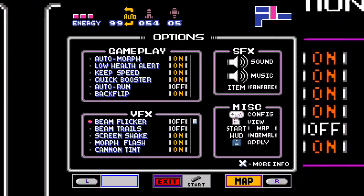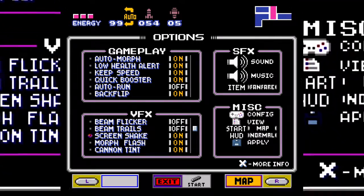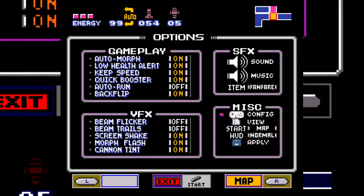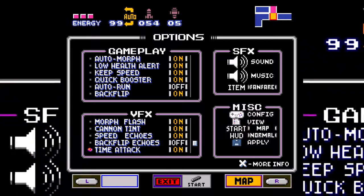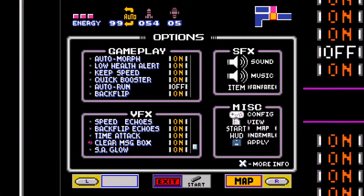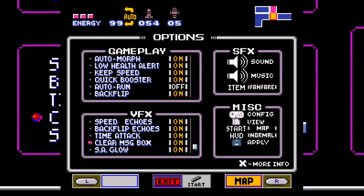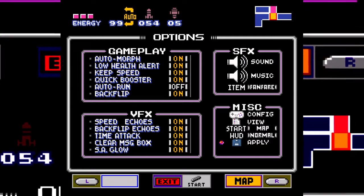Oh my god, this is so good - screen shake on, that's what it was! Beam trails! Give me that beam flicker - turn on everything, I want to see the backflip echoes. Clear message box - what does that mean? Essay glow - all right, apply.